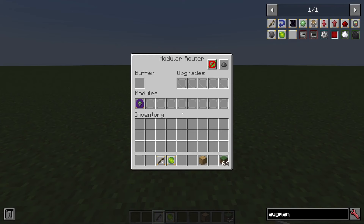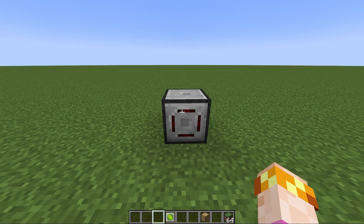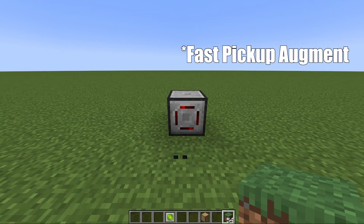The vacuum module has two augments unique to it. The first is the fast pickup augment. When inserted, the router no longer has to respect the pickup delay that is normally present in Minecraft. Usually when you toss an item, it's a couple seconds before it can be picked up. But with the fast pickup augment, there is no delay — it picks up the item as soon as the router does an action.